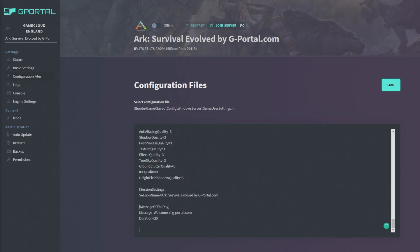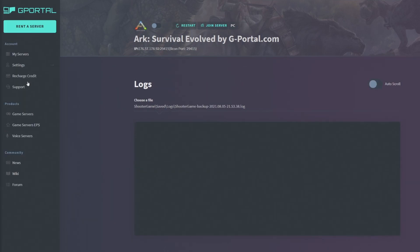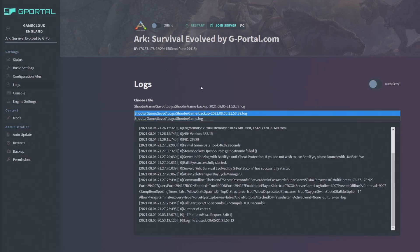In GameUserSettings.ini, you can add configuration sections for mods. For example, for Structures Plus you'd add a section header spelled correctly and then add S+ settings — like setting the pestle and mortar crafting speed to 10 times. I'll give a full example of this shortly.